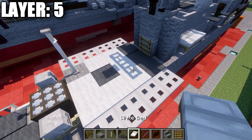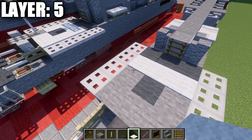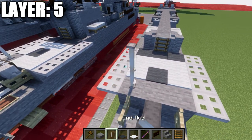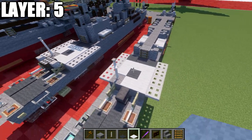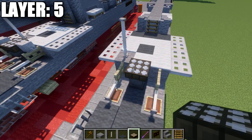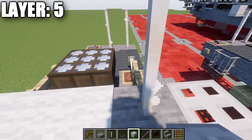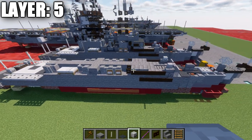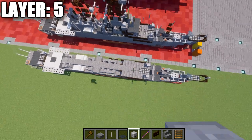On the back deck, place down gray carpet on both sides, then a row of three white carpets on both sides, gray carpet in the center. Then place down two end rods on the left side and two white carpets over to the right side — that's the landing pad. For the gun on the back, place down a daylight detector on top of this anvil, turn it to night mode, then place a skeleton skull on top of these fence gates. That wraps up layer number five — here's an overview from the top-down view.